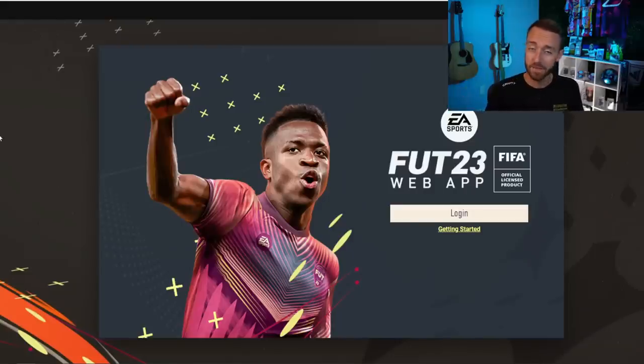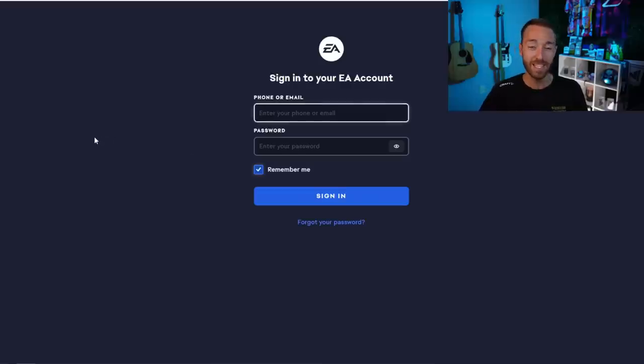Of course, this is the web app — still FIFA 23 right now — probably going to be shut down in the coming days so they can refresh and re-update it for EAFC24. If you have web app access for FIFA 23, you're in. It's also good practice to sign in and sign into your EA account so you can get your backup codes and maybe change your authentication method, because there have been problems with EA sending confirmation emails and systems being backlogged as everyone tries to sign on.